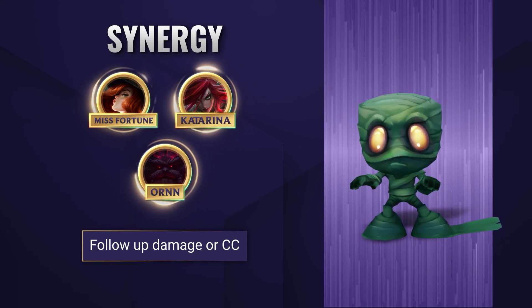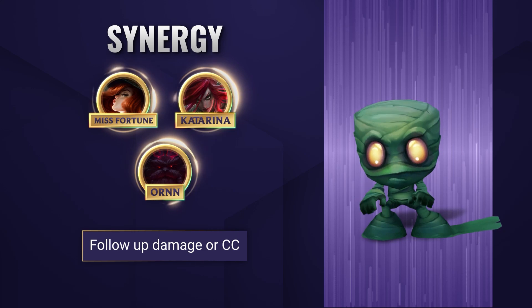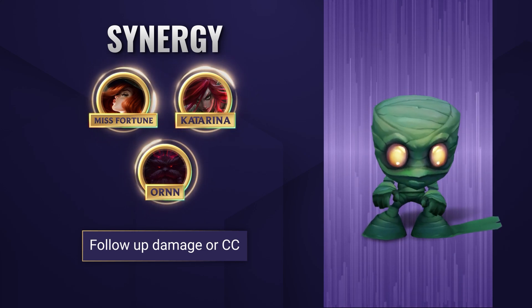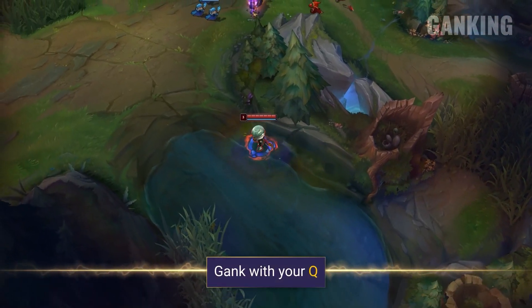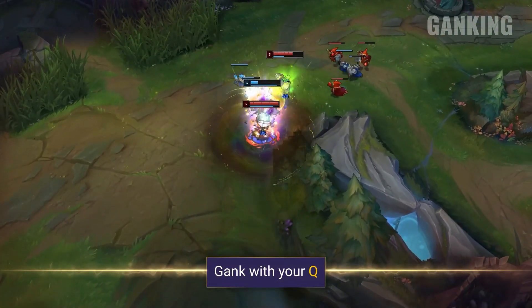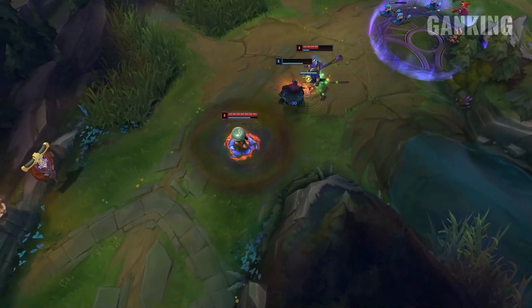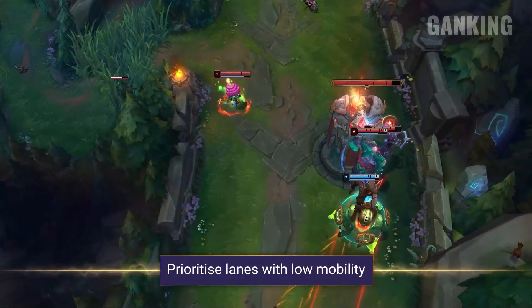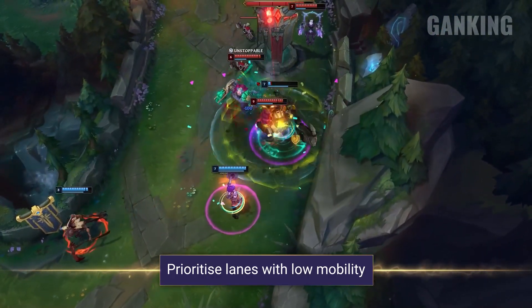Amumu works really well with any champions with high AoE damage and follow-up to his incredible initiation. Any picks that have abilities designed to really thrive on Amumu's engage are the perfect fit. In the early game, you'll want to look to clear your jungle whilst also ganking whenever you see an opportunity. As long as you have your Q up, you should be pretty effective in early ganks. Try to prioritize ganking lanes without too much mobility, or punish lanes who are playing over-aggressively looking to get kills.